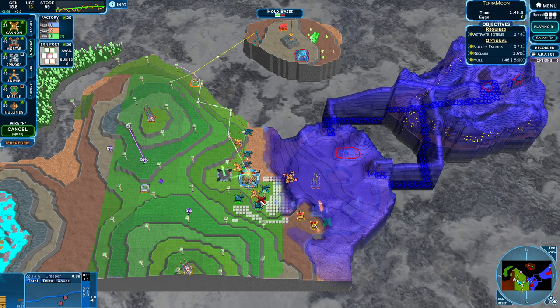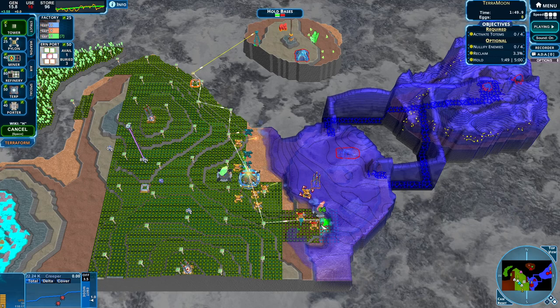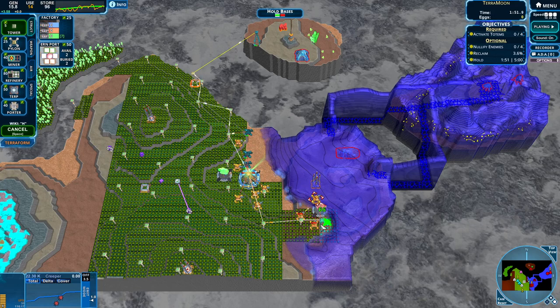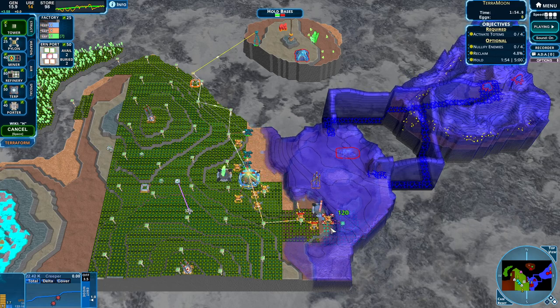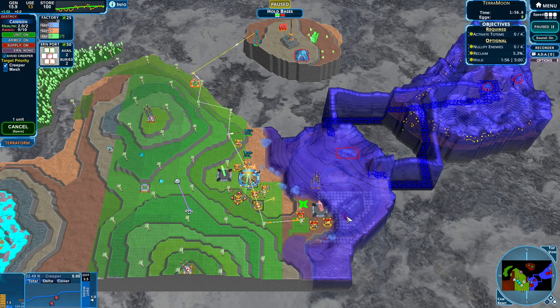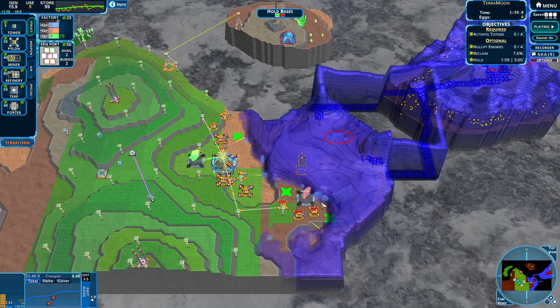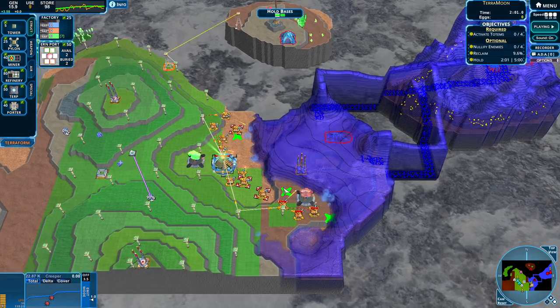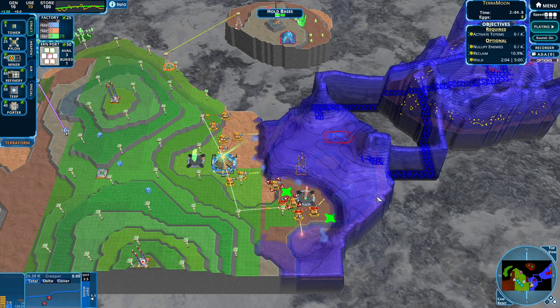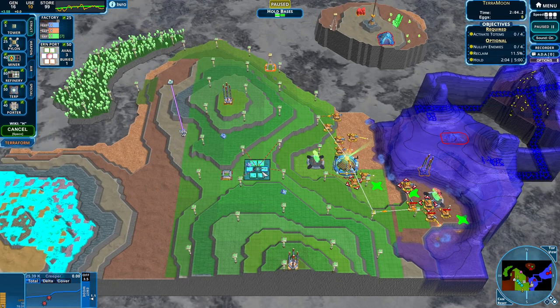Our energy generation is fantastic. The only problem right now is these were not connected to energy — let's make sure they can get it, and if they get it we should be good to take this back. There we go — we have extra cannons on the go. They are gonna come on down and we have held. Look at that — we've already taken it back. Fantastic. We have dug up most of our urns.